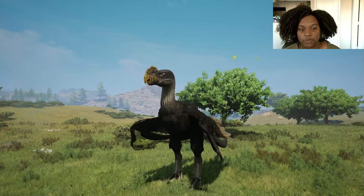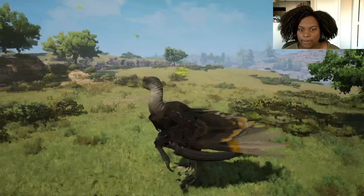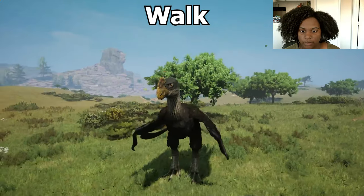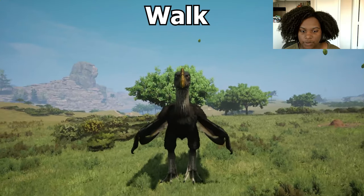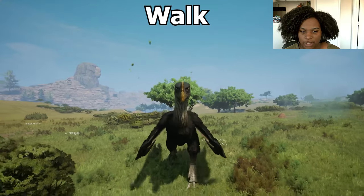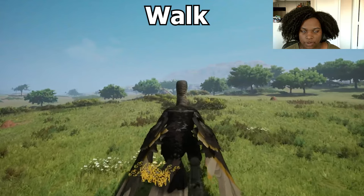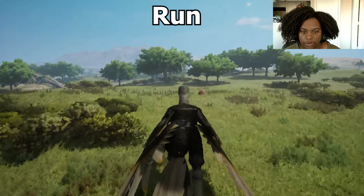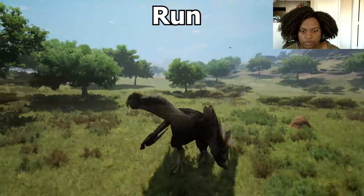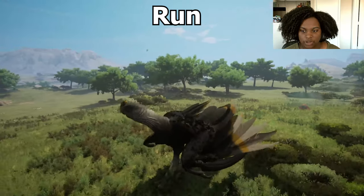Alright, here's our adult model — it's actually way bigger than the baby. The baby was big for a baby, but the adult model is pretty much as big as the old Morroquil model. Let's go through the animations very quick. Here's our walk — it's got that centered head bobble, but it's pretty slow. Let's see our run — still kind of slow, but maybe because of how big it is it'll just cover a lot of distance.